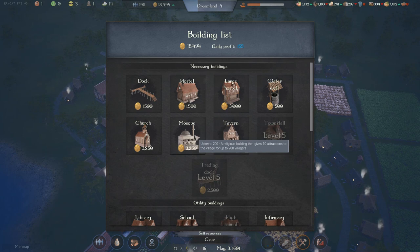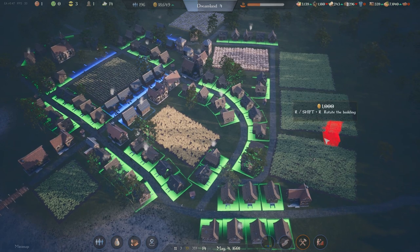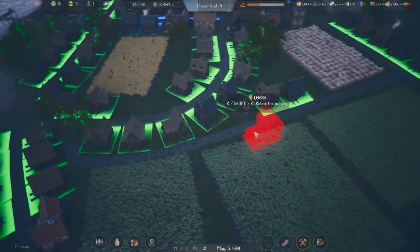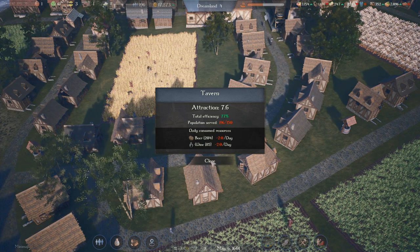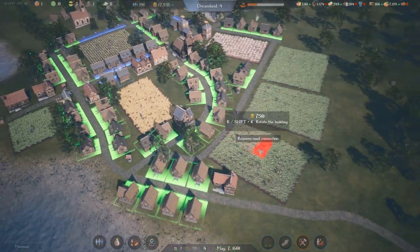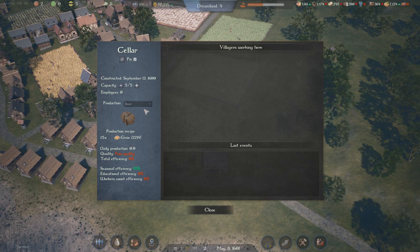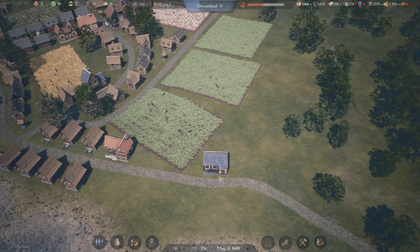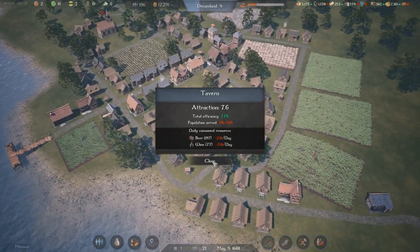A mosque does basically the same. A tavern - an entertainment building with ten attractions to the village for up to 200 people, so that is going to be a good one to have. Maybe that could come down here - that's a perfect little gap. It needs beer and wine, which again I'm not producing. But there was a cellar where I can produce stuff. So let's get the cellar out here, because I have a feeling I might need some fields for this. Beer needs grain - excellent. Wine needs grapes. So let's go with beer because we're making our own grain. So our little cellar here can make beer, and then the beer will be sold here in our tavern.